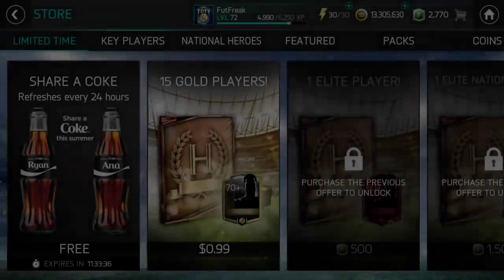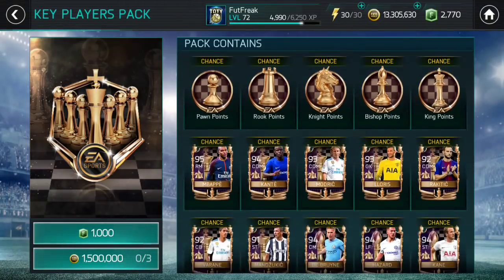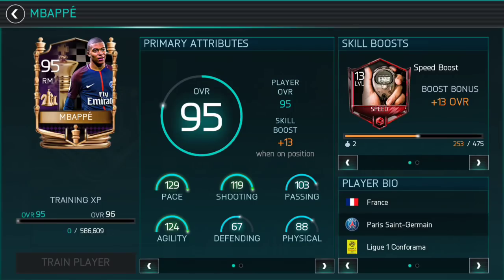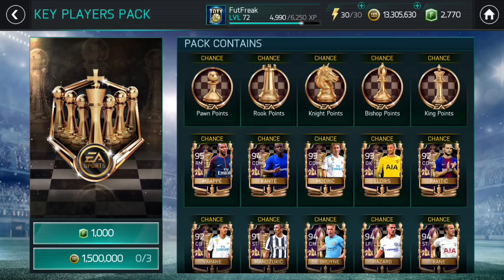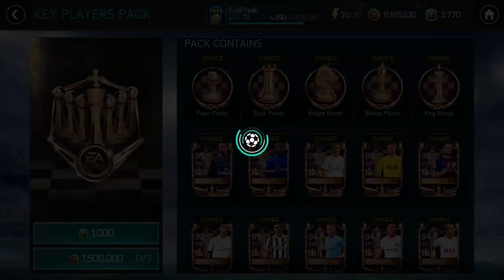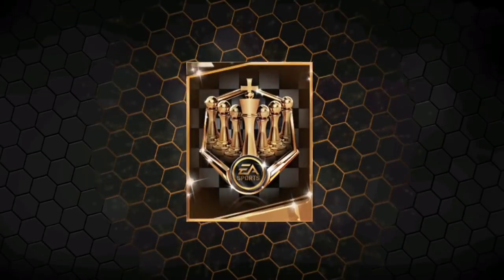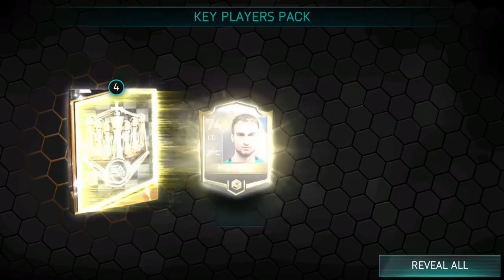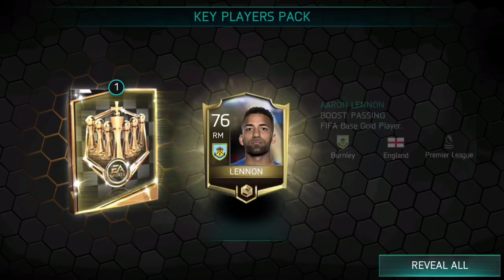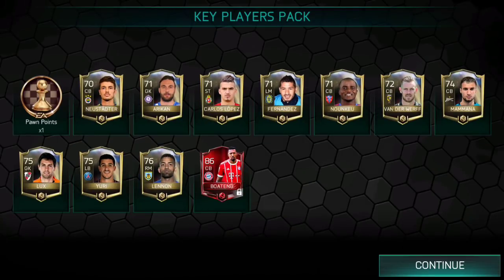These players are untradeable, so that's something to think about before you decide to go for these packs. Let's open our first one — we get a pawn point, and I believe we are gonna get a guaranteed elite player in the end, which is pretty nice. We get Jerome Boateng — nice, okay, I'm pretty happy with that.